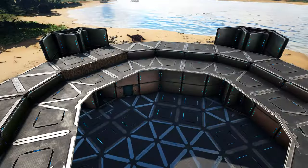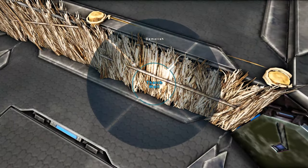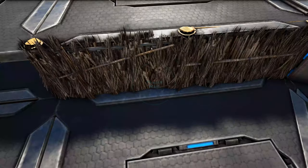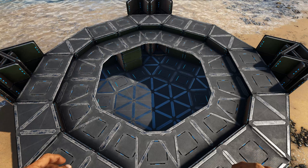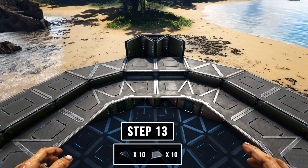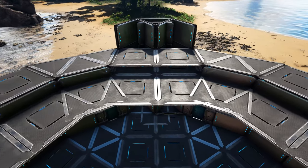Now you can go ahead and destroy those thatch walls on the two sides where we placed them.